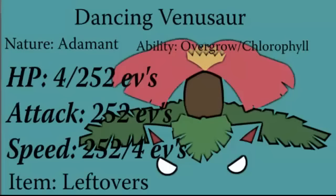The next set is a Swords Dancing Venusaur — I call it the Dancing Venusaur. It's an Adamant nature. You can run this with Overgrow or Chlorophyll; it doesn't really matter. I use Overgrow because I use this set without a sun team. You can either put HP EVs into 4 or 252 depending on whether you want a bulkier variation. Attack is always going to be 252 because you'll be Swords Dancing. You could split up the EVs in some weird order, but this is how I tend to do it.